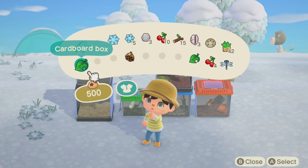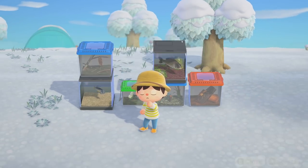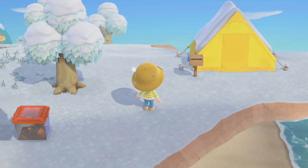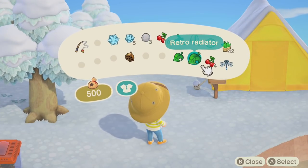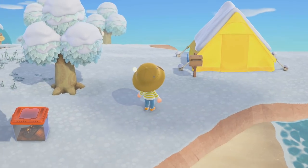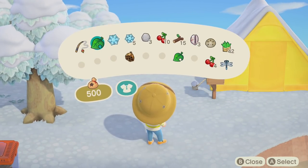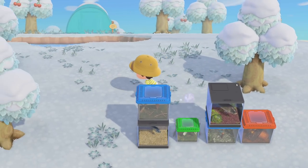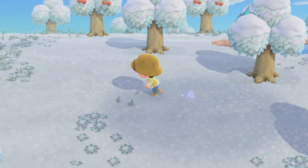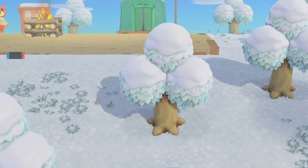I don't want to accidentally sell my snowflakes or my nice rocks — we're going to need those. If you hold A over something, you can move stuff around in your inventory — a lot of people when the game first came out didn't realize that. I'm going to make it look like we're settling in. Oh, we actually can't put that out — that's an inside-only item. I'm going to put the box over here and then put the Switch on it.